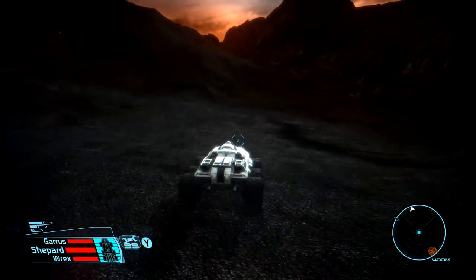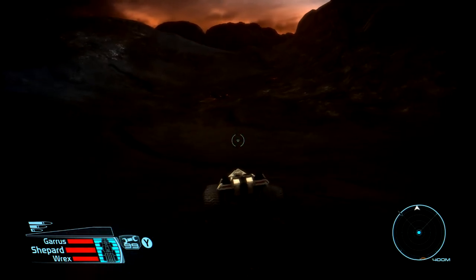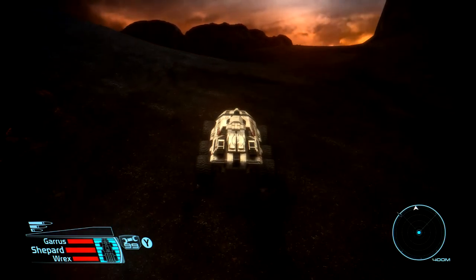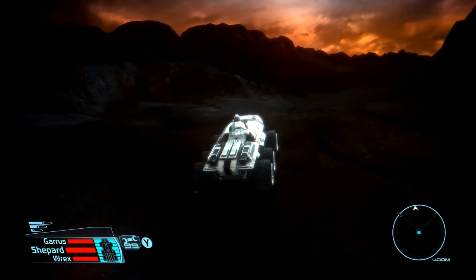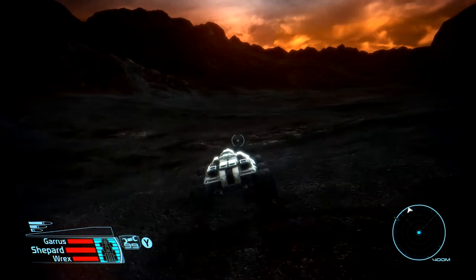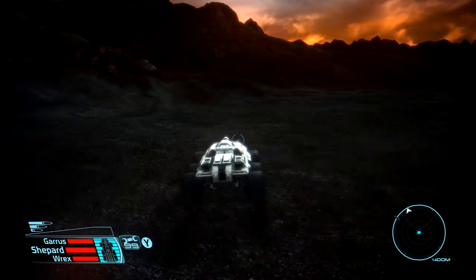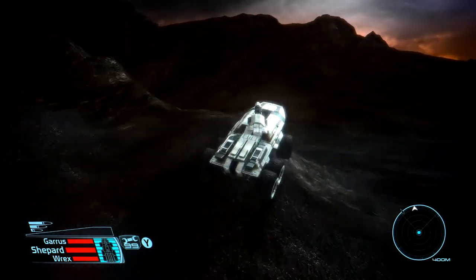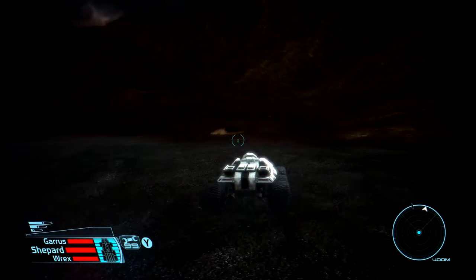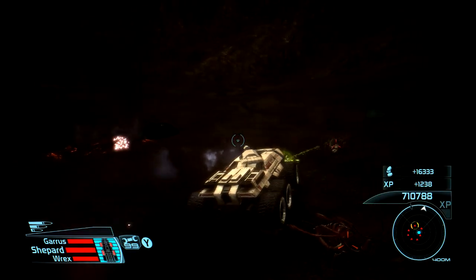This is another one of these planets with treacherous terrain that makes it hard to control the Mako. I love that sky — look at that. I guess it's maybe a sunrise or sunset. Very nice. Oh, what? Is this something here too? What the heck is this? Oh my God — it's a trap! Look at this! Look at all these Rachni!